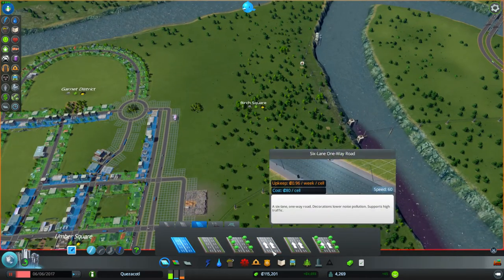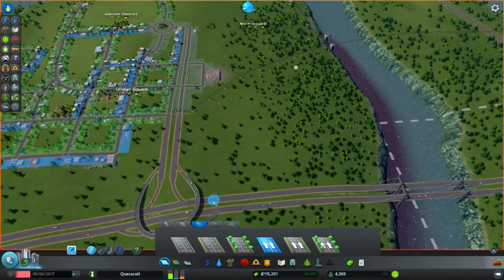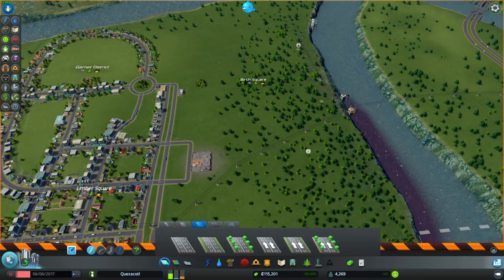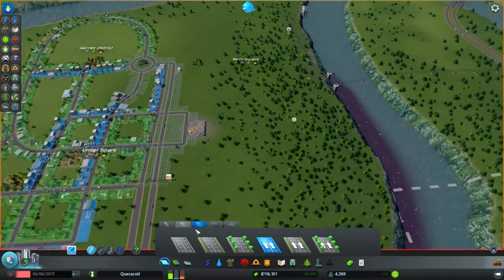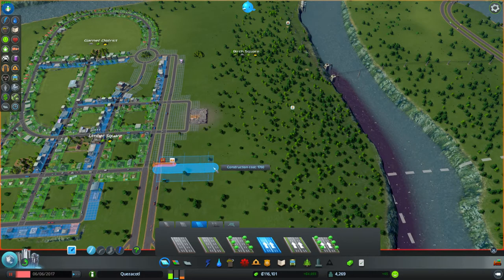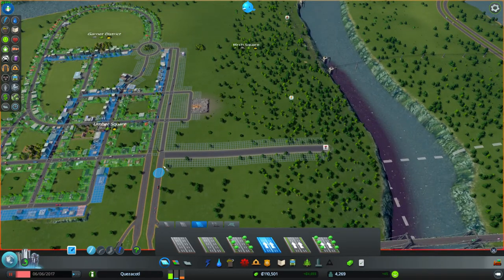Actually, you know what? I might do controlled one-ways. So I might do a one-way... because we're paused it's okay to bulldoze the power lines and stuff like that — power lines are fairly cheap compared to what we're doing right now. We have a hundred thousand, it should be fine. So we'll do one-ways going in here, probably, because it really matters where it's coming from. Traffic is going to come in here and immediately turn this way.